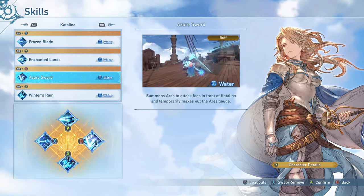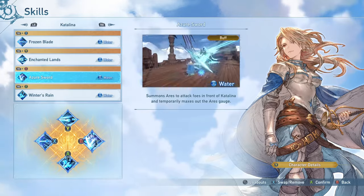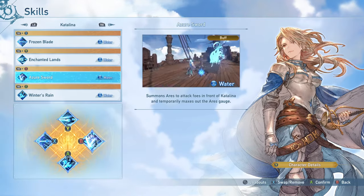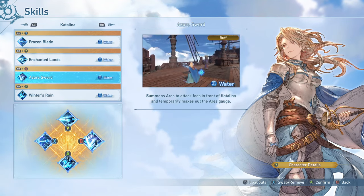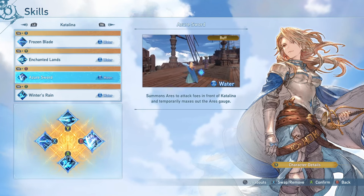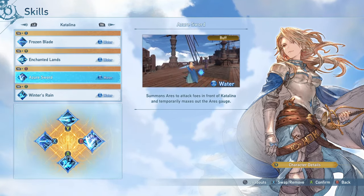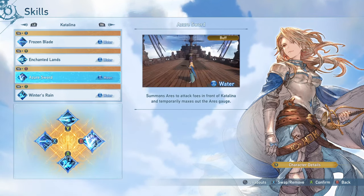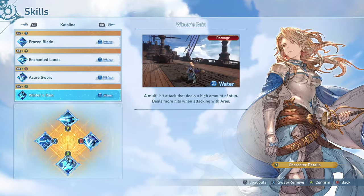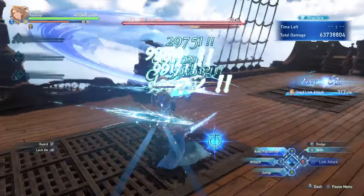Azure Sword is mostly required — it immediately summons Ares. The cooldown is long but the ability to instantly get Ares makes it practically mandatory. You'll often hold its cooldown while Ares is already active, saving it for when you lose Ares — such as after a boss downtime section or a special attack — to immediately get Ares back without needing combo finishers. Winter's Rain is the best pick for maximum Catalina DPS: it's a multi-hit attack that does a lot of stun, chains into combo finishers, and keeps Ares active.